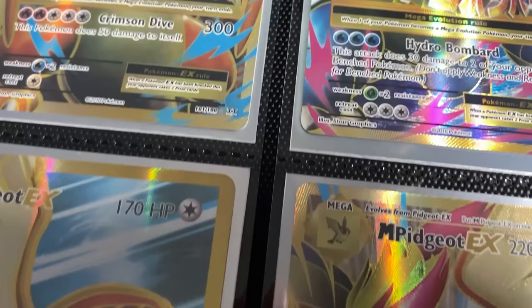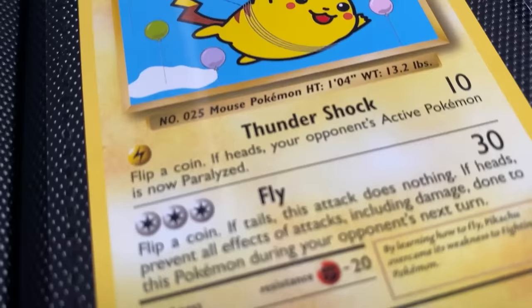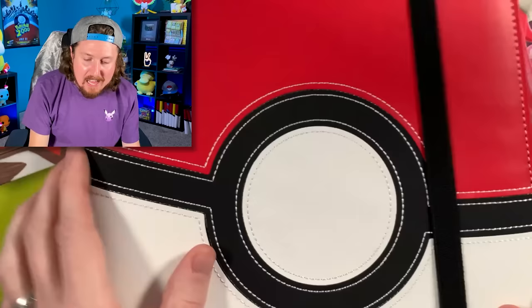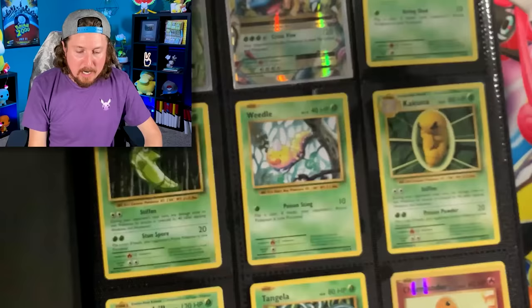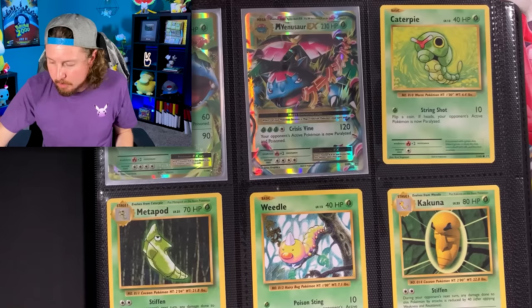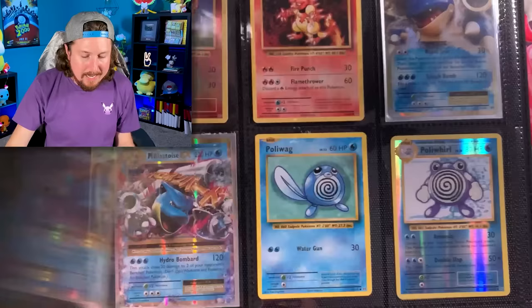We have almost everything inside our Evolutions Pokemon binder. What is up, my Breaking Family — sending some positive vibes your way! Today we are officially celebrating Pokemon Evolutions by building an Evolutions Pokemon card binder. I know what you're probably thinking: you didn't see a Charizard go in there — a holo rare Charizard. I wanted to do that together right here, right now. So let's go ahead and put in our Charizards.